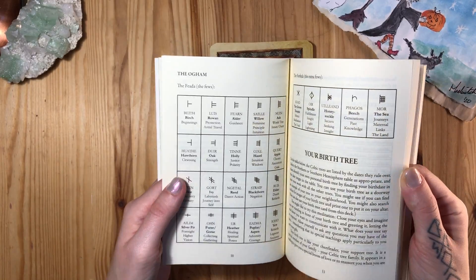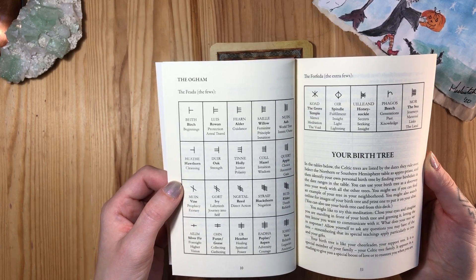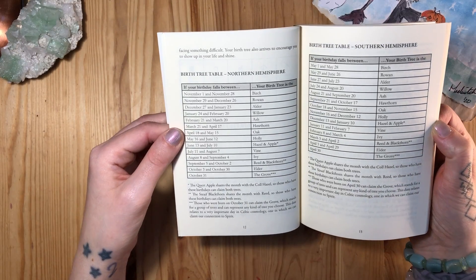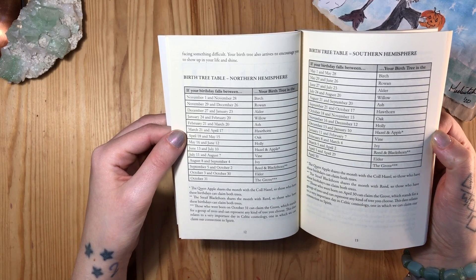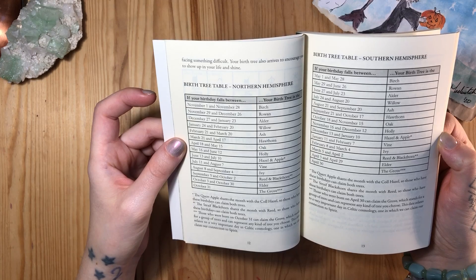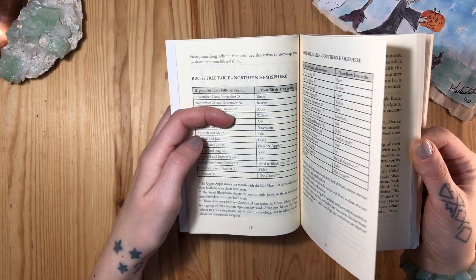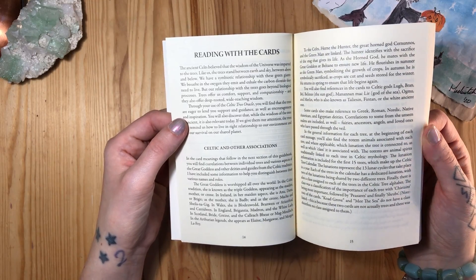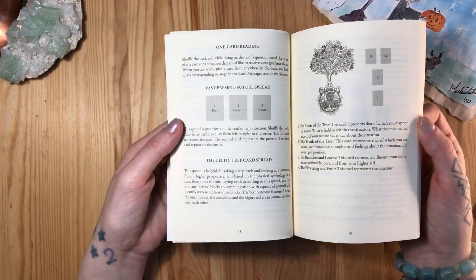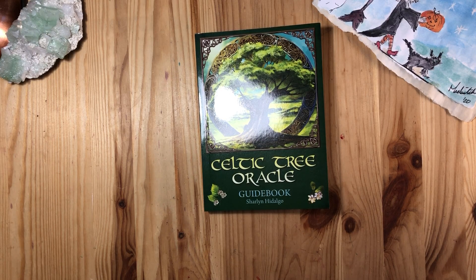Let's check the birth tree — my birthday is the first of February, so I get Willow. There's also a section on how to read with the cards. It's going to be a whole process, so I'm not going to start reading the book right now. I just wanted to do a quick walkthrough before I start working with them.